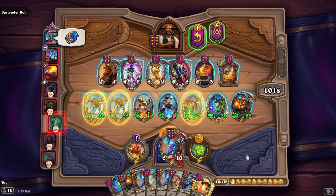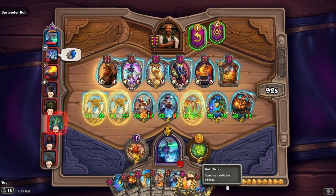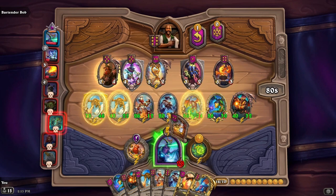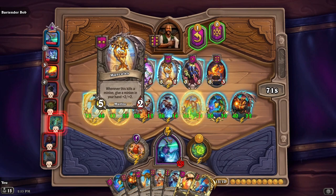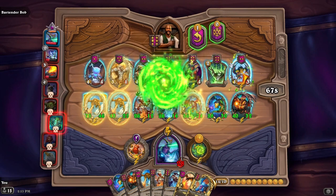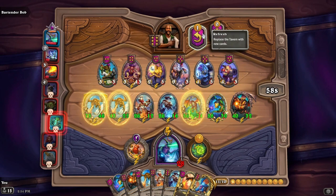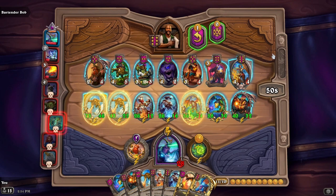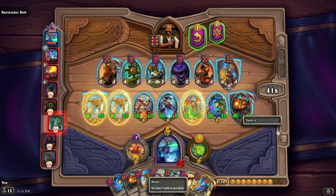There's our third one of those. Now what do we want to do? I like the free spells — those are fun. Give a friendly minion plus eight, plus eight and taunt — sure, let's give you that. Let's refresh. Trigger a friendly minion's battle cry.